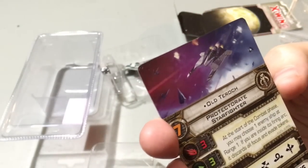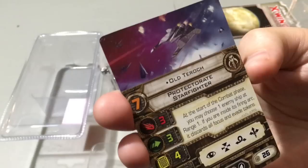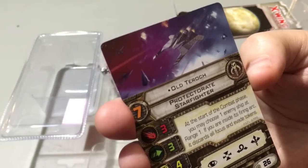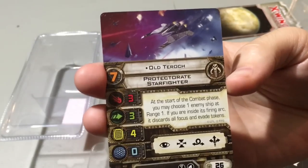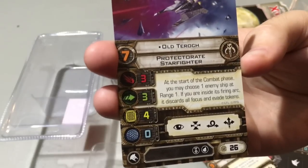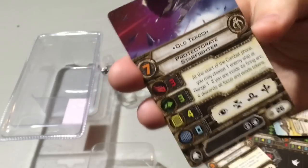Old Terok at 26 points: at the start of the combat phase, you may choose one enemy ship at range one. If you are inside its firing arc, it discards all focus and evade tokens. This guy is terribly amazing — this is a really nice potential counter for Dengaroo. He'd be a great candidate for Veteran Instincts. I love this guy.